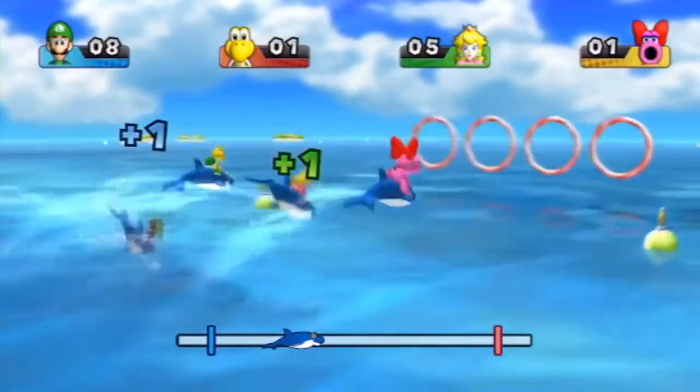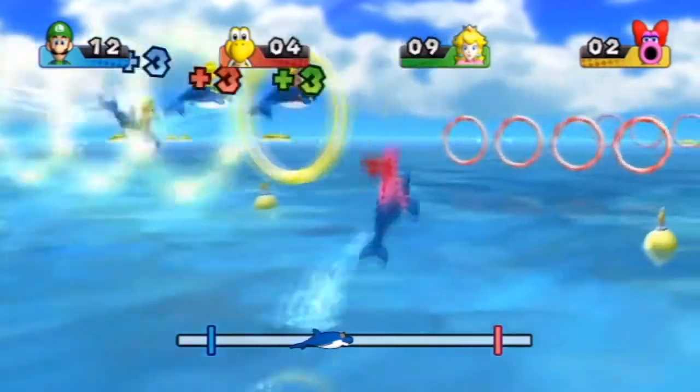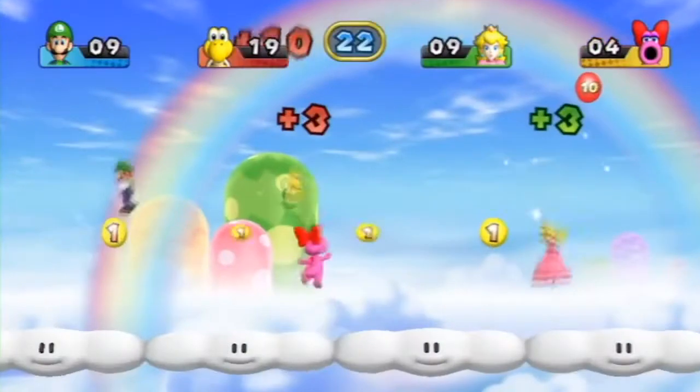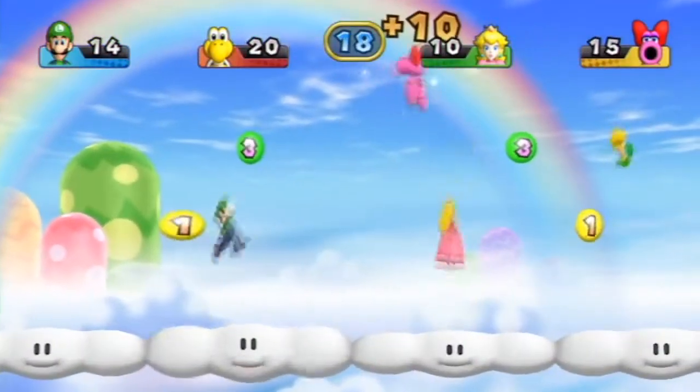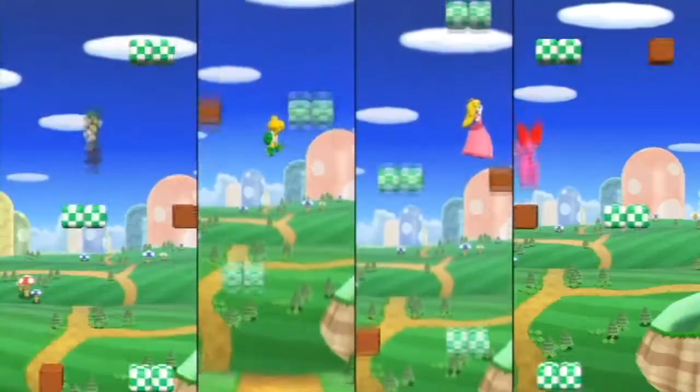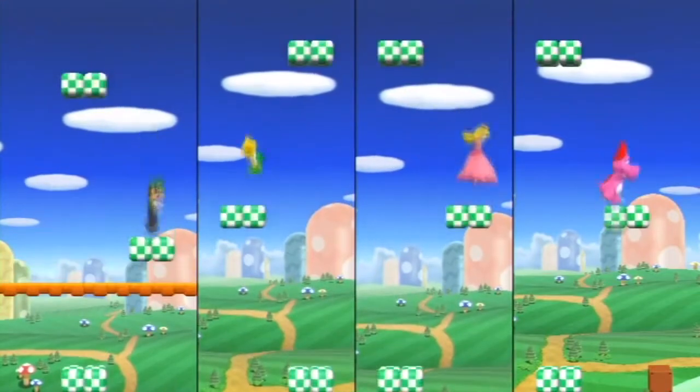The mini games themselves are the typical eclectic Mario Party staples with Wii motion controls thrown in. Everything from opening locked chests, fishing for Cheep Cheeps, escaping a haunted mansion and many more are included. Most are simple free-for-all games where all 4 players duke it out, but there are 3v1 variants, battle games and more.